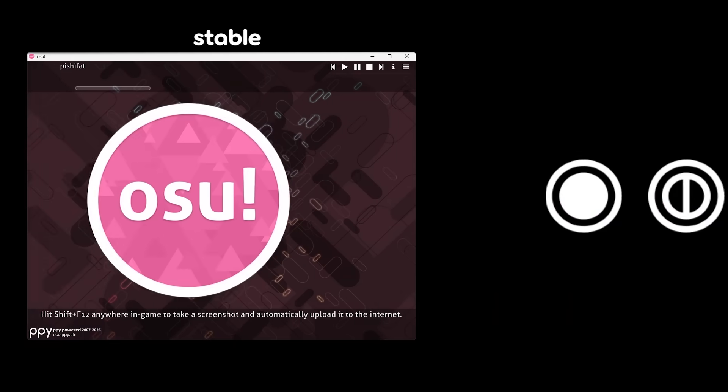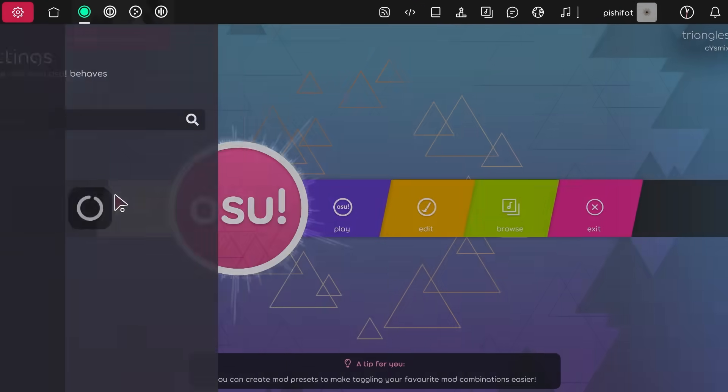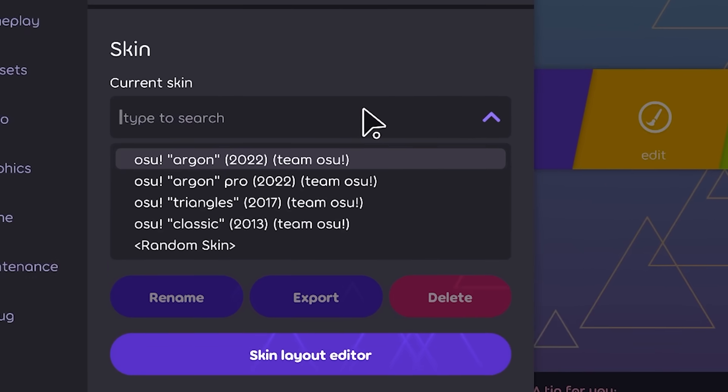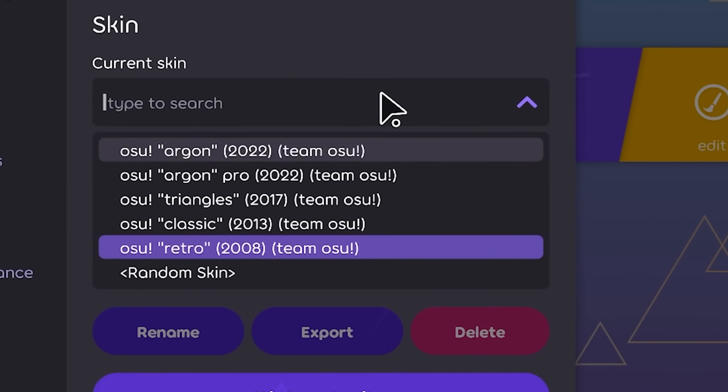Welcome to OSS. Laser may be the future of OSS, but OSS is also a game with close ties to its history. That's why you see previous generations of default skins built into Laser, and the oldest one is being added in this update: Retro.